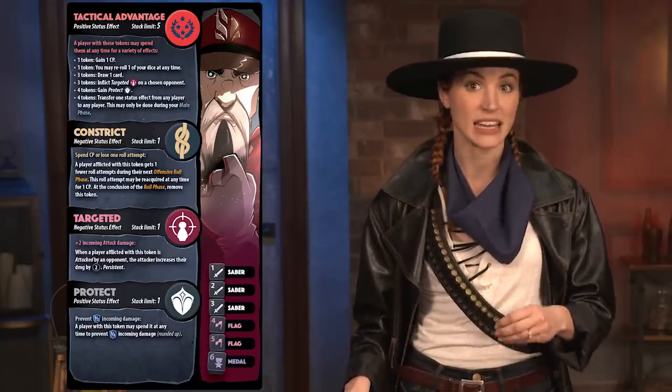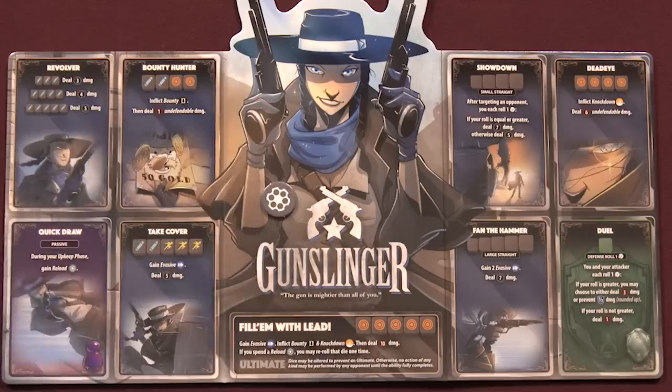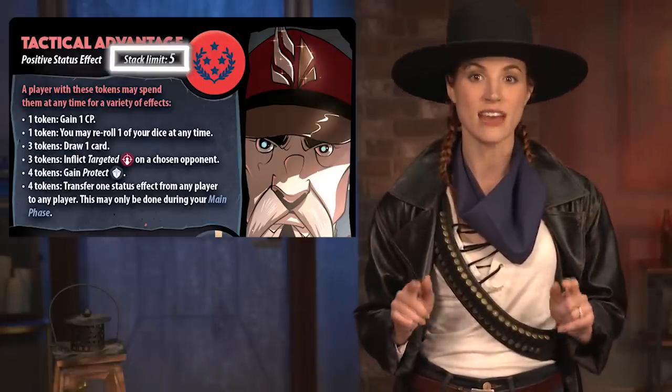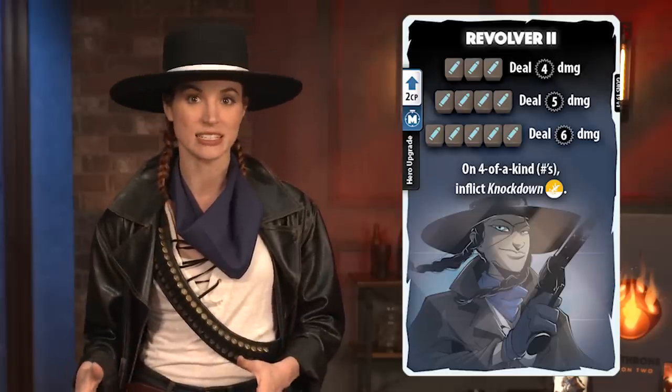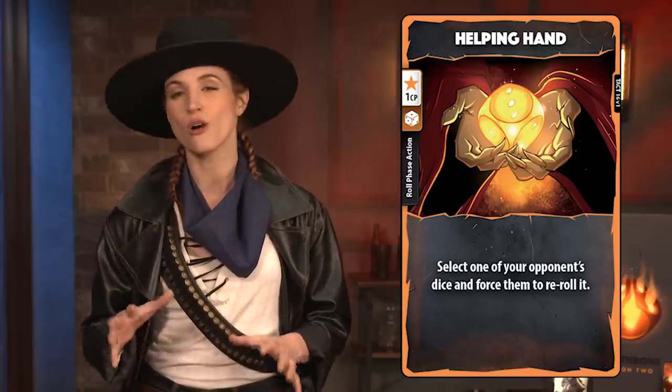Status effects are unique to each hero. Positive effects can be gained, while negative effects can be inflicted. Once activated, take a token from the leaflet and add it to the targeted hero's board. Note that many status effects have a stack limit, meaning that's the maximum number of tokens of that type that can be on a single hero board at any time. Hero cards include several types: hero upgrade cards for increasing abilities; main phase action cards to be played in either main phase; roll phase action cards to alter or affect rolls; and instant action cards, which can be played at any time to interrupt other actions or abilities and cannot be interrupted themselves.